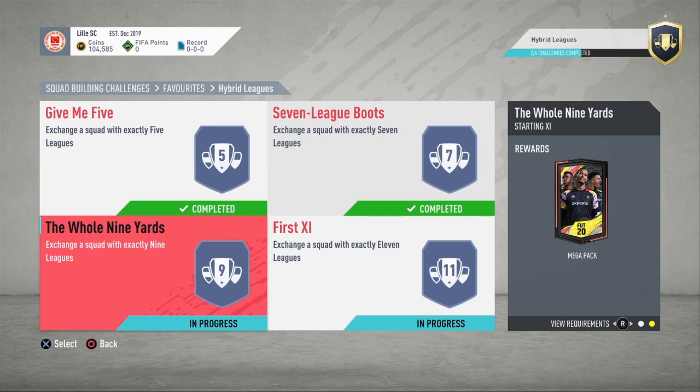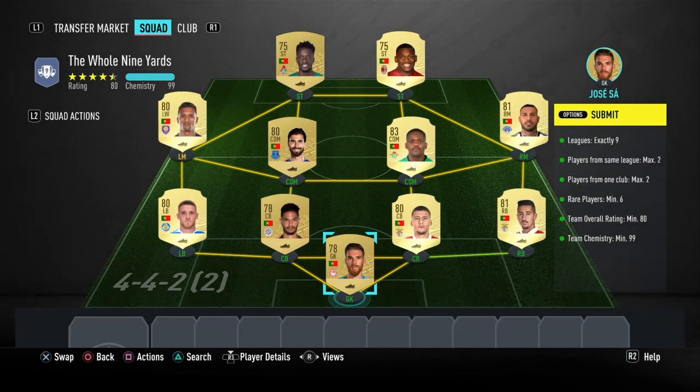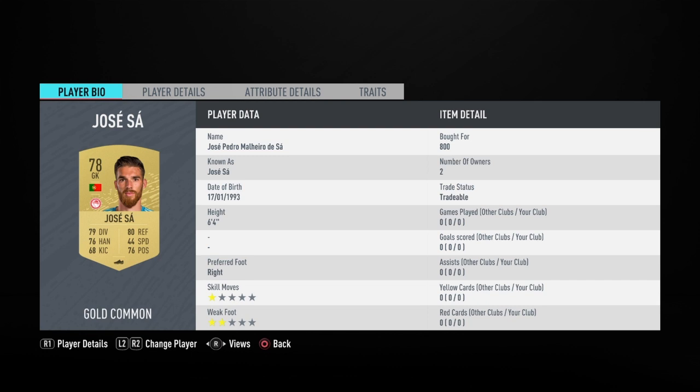As of March 28, 2020, this SPC is going to cost you 9,000 coins to complete. No loyalty is required for this SPC, and here are the players I did use.